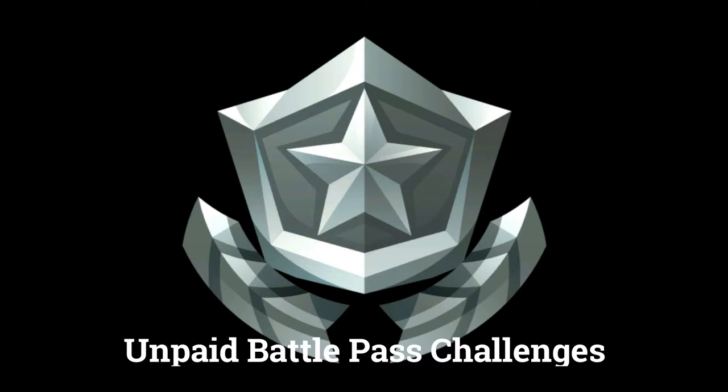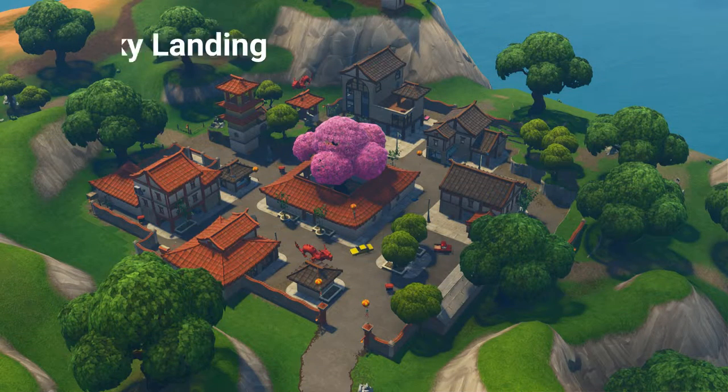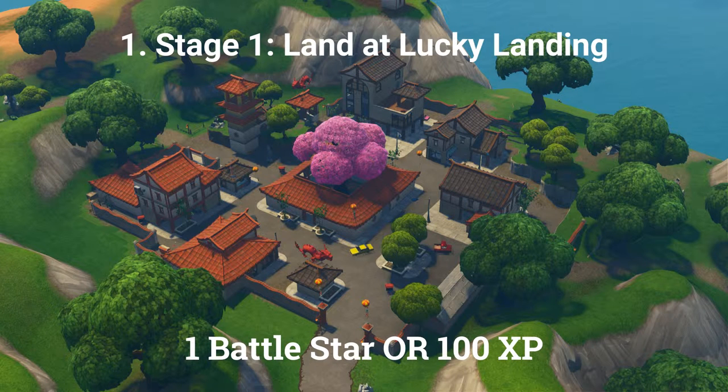There are 3 challenges you can do if you don't have the paid battle pass. The first challenge is a stage challenge with 5 stages. The first stage is: land at Lucky Landing, worth 1 Battle Star or 100 XP if you are at tier 100.